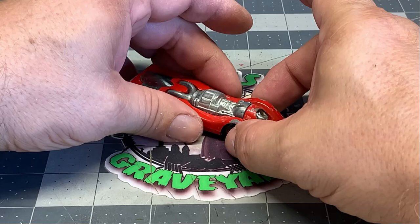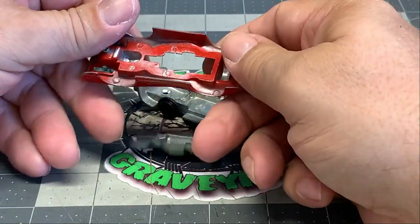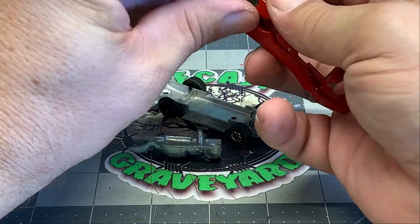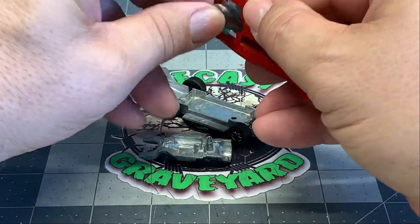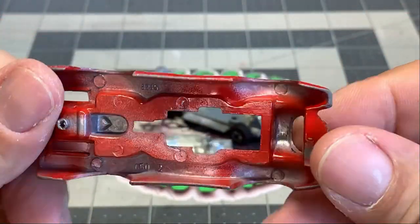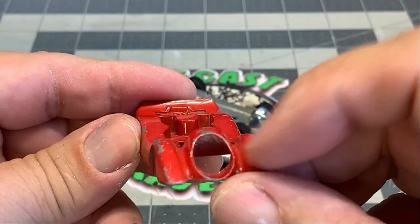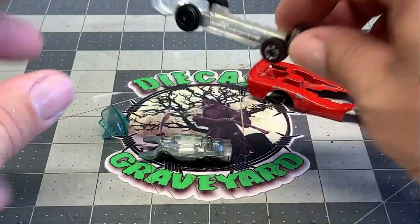I've got the car and I've already drilled out the post. The jet engine in the center is one of the posts and the other post is at the very back end of the car underneath the cockpit. We've got to take out the glass. Here's the body and we're going to get rid of that opaque paint and give it a really cool spectra flame paint job. The reason I'm calling this a resto mod is because it's not going to be the original paint job.